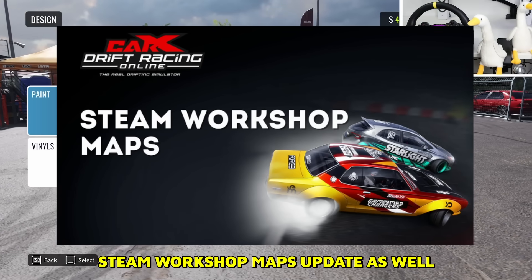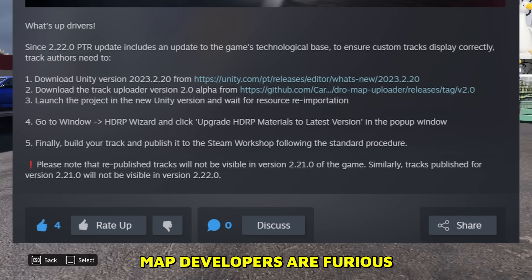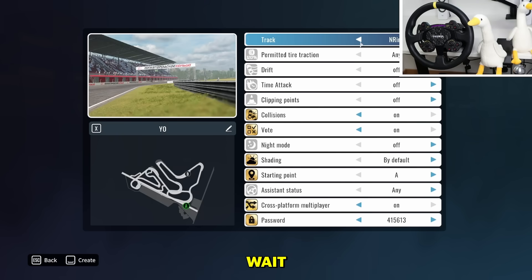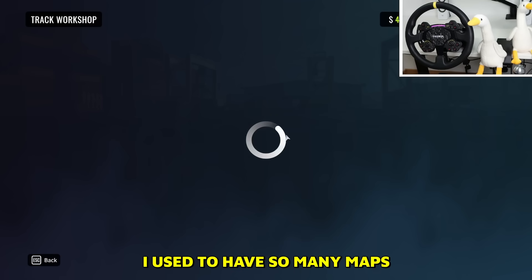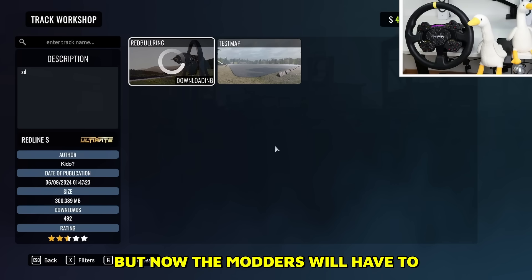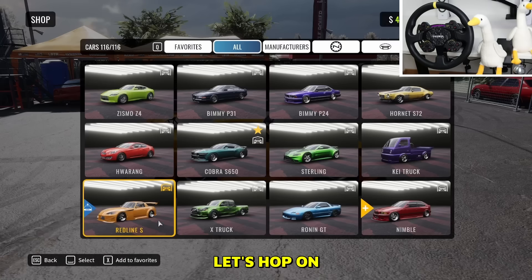There's also a Steam Workshop maps update, though it's still not on console. Map developers are apparently furious because all their maps are broken. Let's try to make a server with an existing map. Wait — all the Steam Workshop maps are gone? I think CarX deleted all maps. Let me try downloading Red Bull Ring and see if that works. That's kind of sad — there used to be like a bazillion maps, but now the modders will have to start from scratch again.